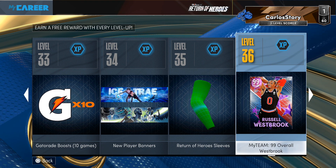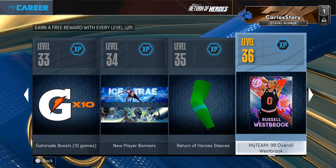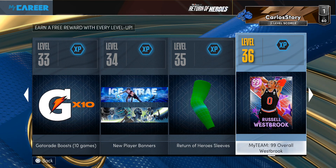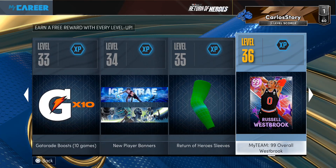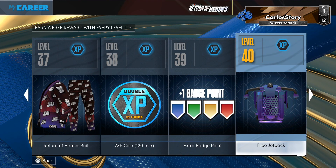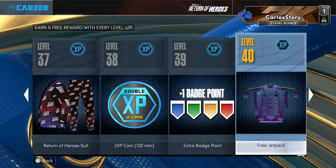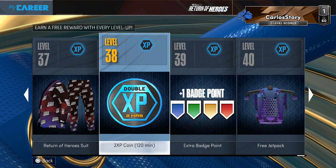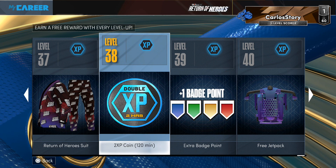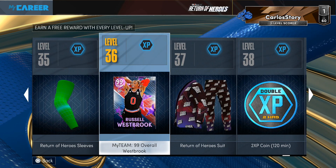99 overall Dark Matter Westbrook — it is available in MyTeam once you get to level 36 in MyCareer slash MyPark. I want to know down below in the comments, do you guys play MyCareer? Do you play Park? If you do, let me know how fast it is to get to level 36. It's definitely easier to get to level 40 in MyCareer and Park compared to MyTeam. There's also double XP coins that you can see right here, so if you get that, you get double the XP, and then before you know it you can go after the Westbrook.